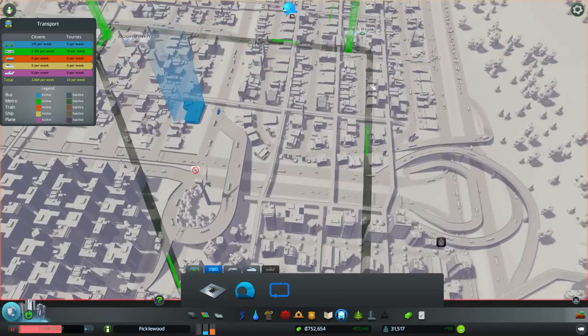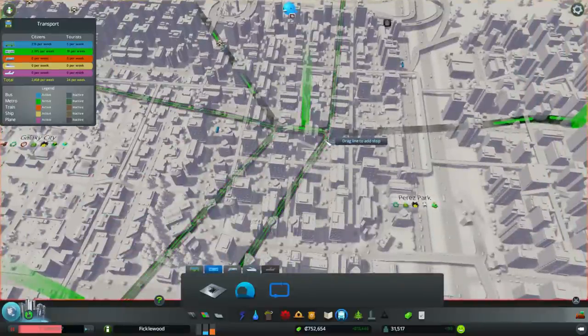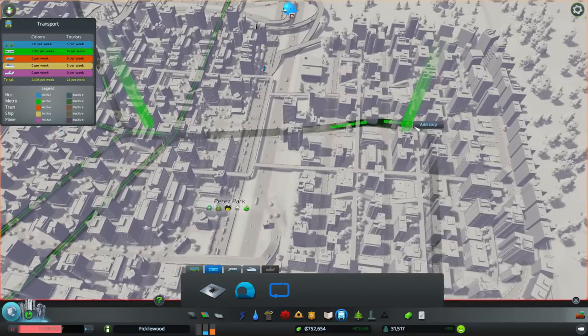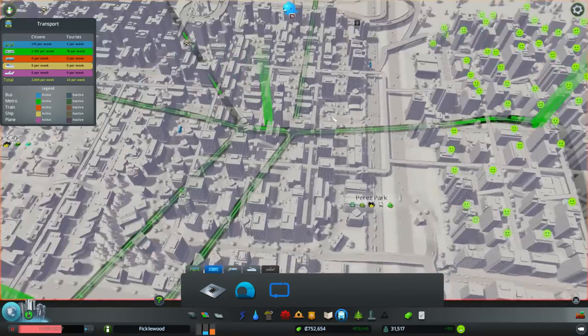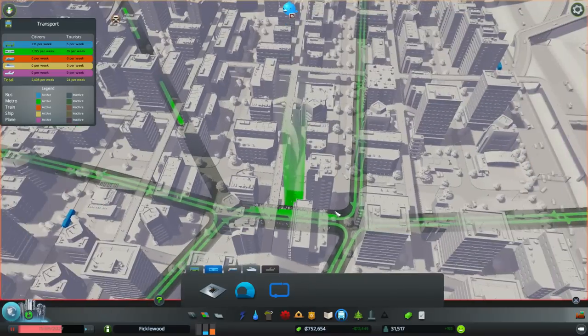We pretty much want to do this for all the connectors for Perez Park — out here and then back, out and back for each branch.